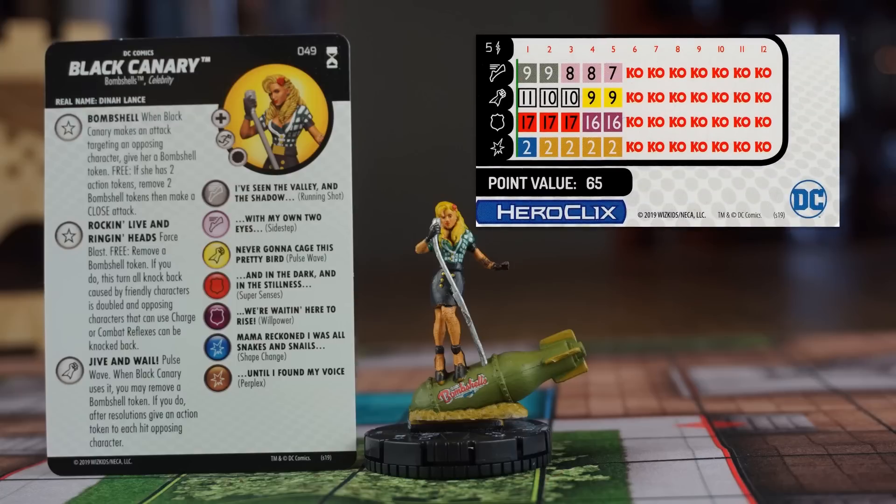Another throwback to the Harley Quinn set — Black Canary has the Bombshell trait that allows her to make a close attack by spending two Bombshell Tokens. She gets those Bombshell Tokens simply by making attacks; the attack doesn't have to be successful. The next trait I really love: Rocking Live and Ringing Heads. She has Force Blast, but if you spend a Bombshell Token, all knockback caused by friendly characters is doubled, and this will even work against characters that have Charge or Combat Reflexes. A fully operational knockback like this can make for interesting strategies.